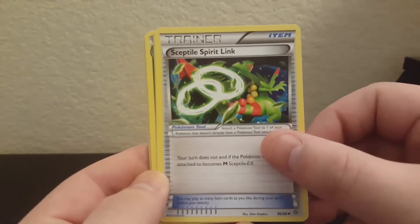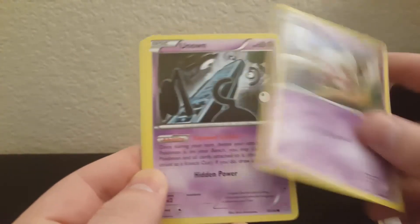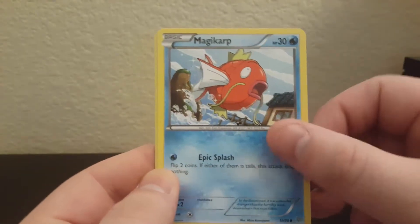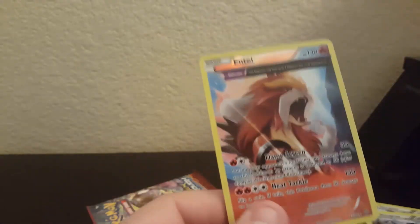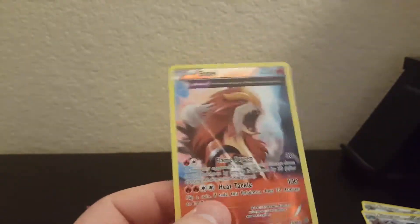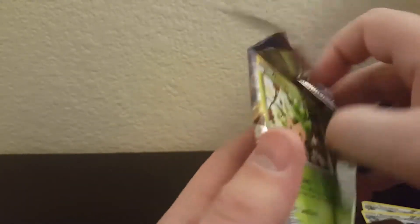Kirlia, Sceptile Spirit Link, Malamar, Common Cool Ball, Unknown, Magikarp, and Metagross regular — so that's pretty cool. I'll deal with that, that's worth keeping I think. I started collecting after the Ancient Trait craze was huge, so pulling one isn't miserable for me, it's still neat. It's still a new thing I don't have a lot of.